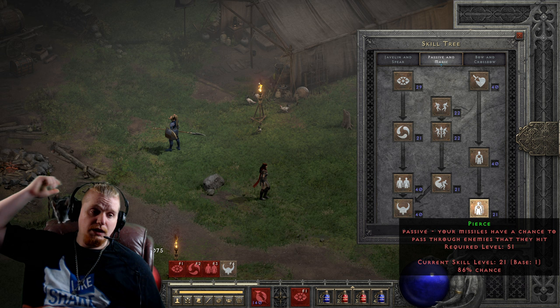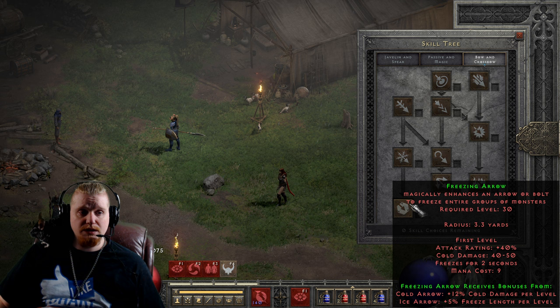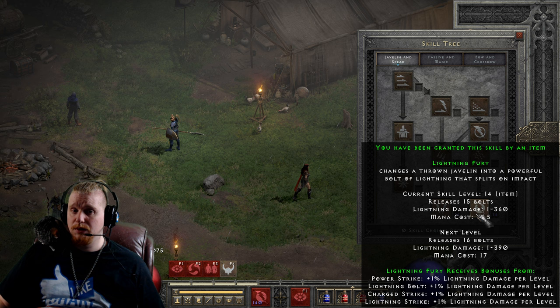Even having just a small amount of pierce on a character that needs it can be absolutely amazing. Even 24% will give you a chance to double your damage, basically by having an arrow hit two targets or three targets. And this can be extremely effective. Pierce is probably the main reason most of these abilities do any real damage at all — Strafe, Exploding Arrow, Freezing Arrow, Multi-Shot, they would all be practically nothing without the ability to pierce. Same thing with Lightning Fury — Lightning Fury would be absolutely garbage without the pierce ability.